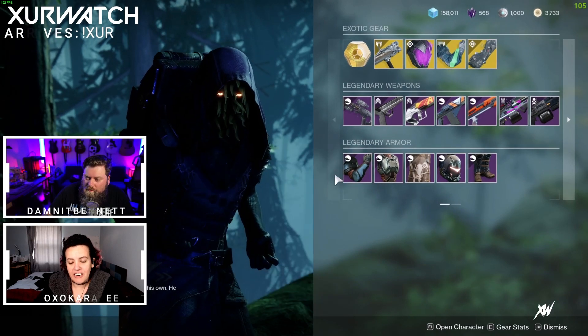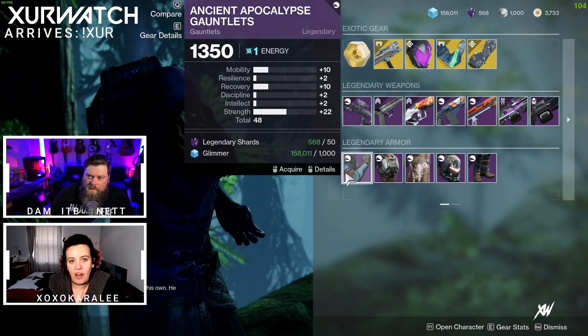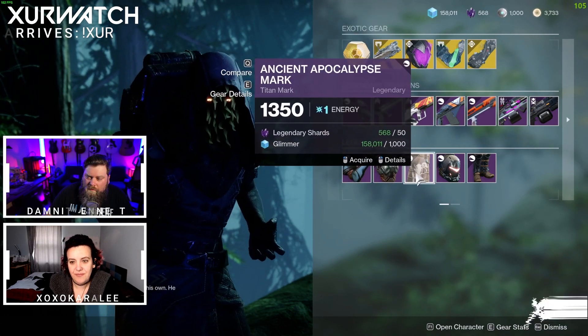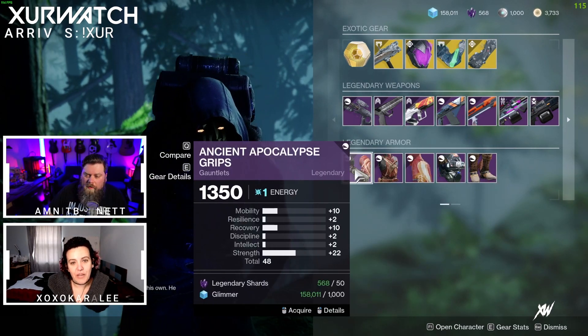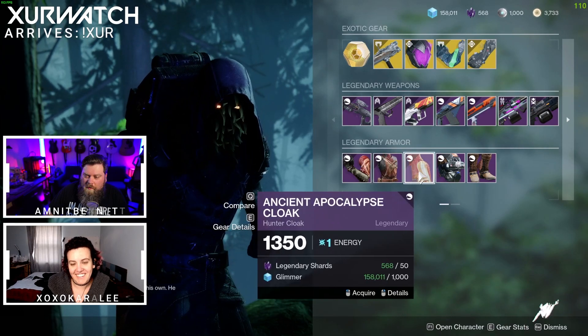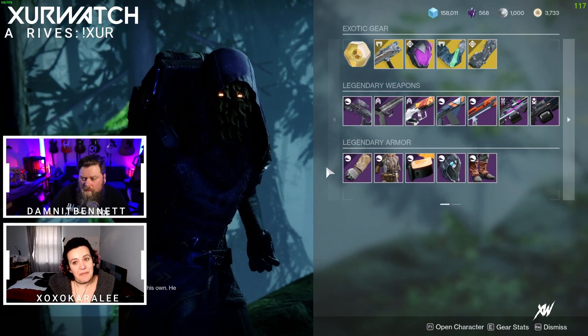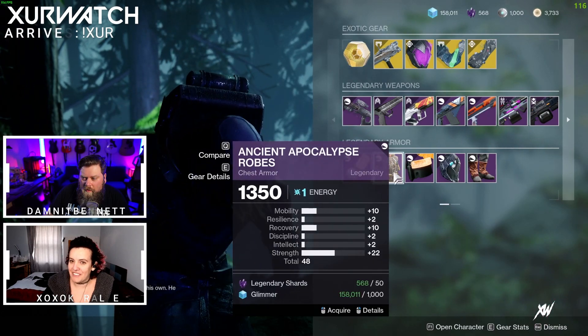For legendary armor this week, Titans have the Ancient Apocalypse set, Hunters also have the Ancient Apocalypse set, and Warlocks have the Ancient Apocalypse set as well.